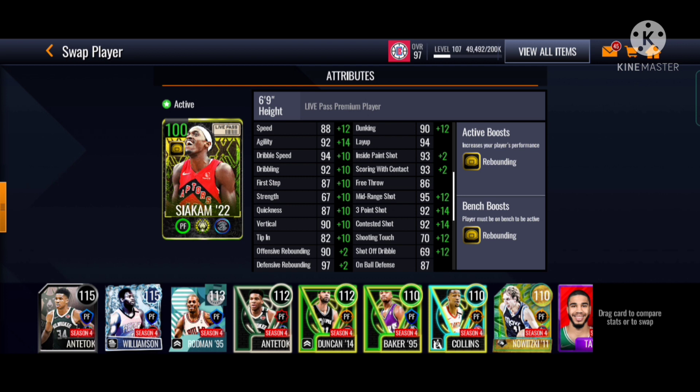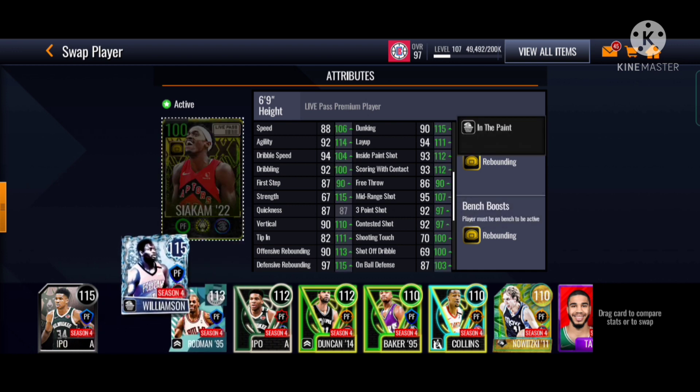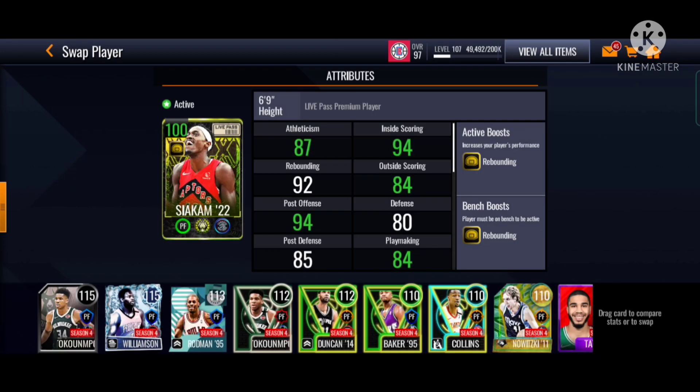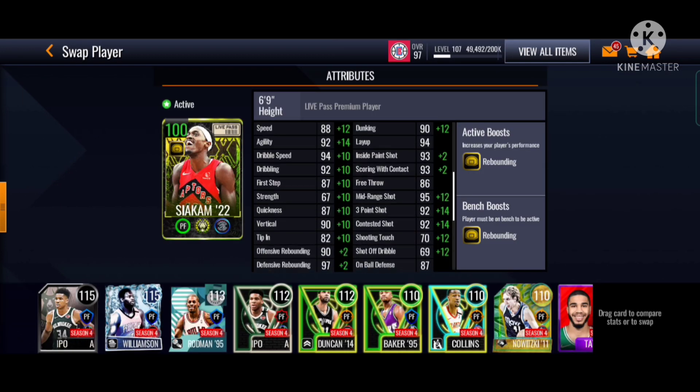We are just going to add in the rebounding because it sticks to him, so he has a plus 2 offensive and defensive rebound always if you are going to use the card. That's a very nice boost. Look at that speed — this dribbling is very good. He almost has dribbling off. I think we are going to go inside gameplay. He's got a very good 3-pointer — 106.